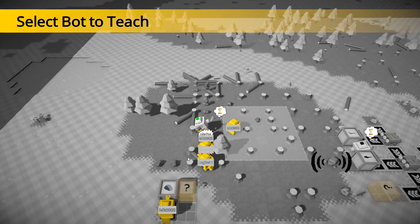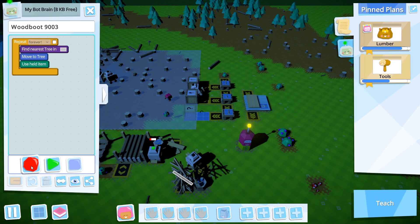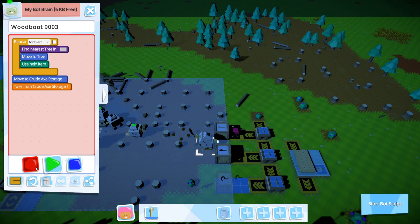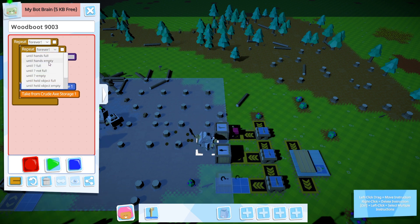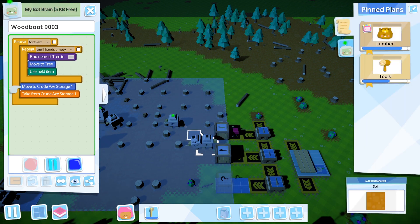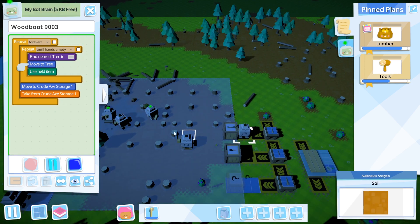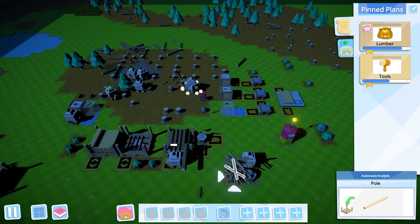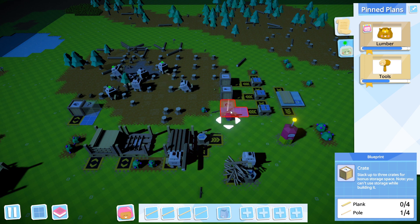Next order of business, this guy is pissed off. He needs an axe. Stop, record. Move to crate. Retrieve crude axe. Until hands empty. All right, there we go. So now they will retrieve. Let's get that last box going so we can have them automate their tool retrieval.